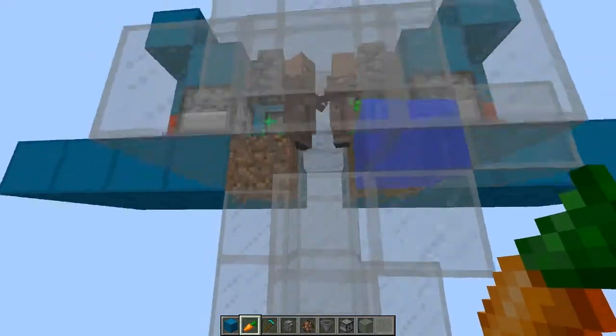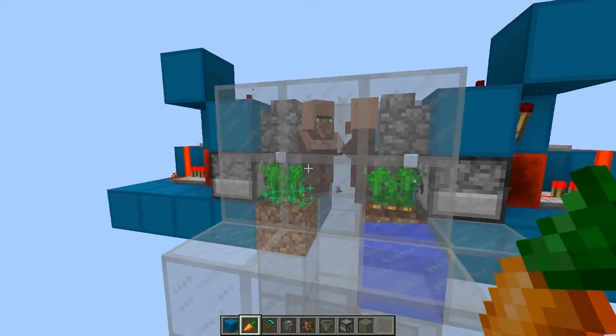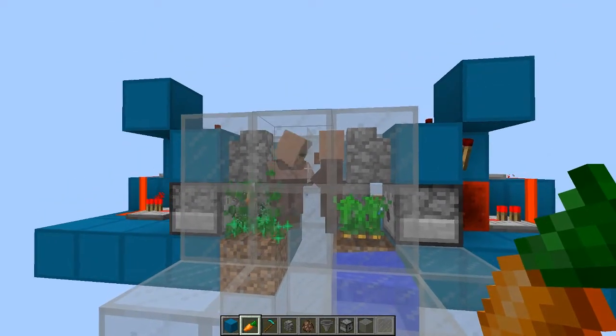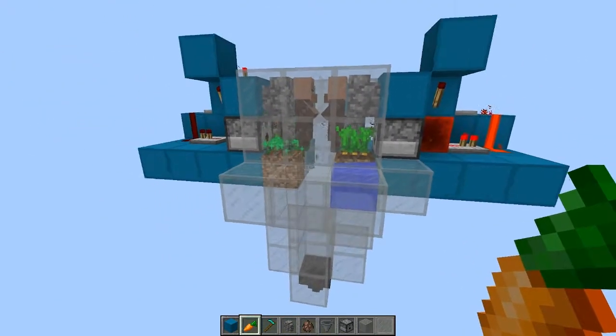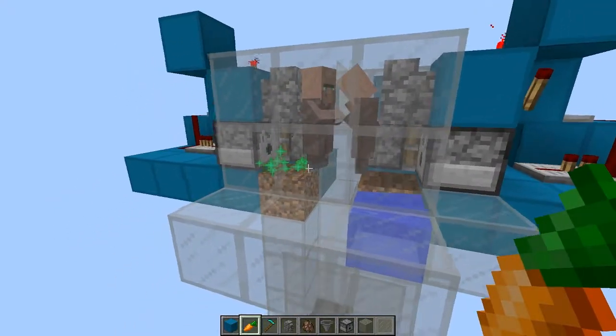Another thing to realize with this villager trading system is that these villagers have to be of a specific type. They can be the Fletcher, the Fisherman, or the Farmer — but they have to have the brown coat jacket look to be able to harvest crops and breed in this system. Eventually they'll be happy and they will breed.